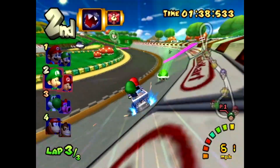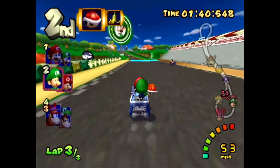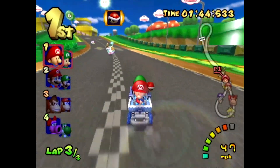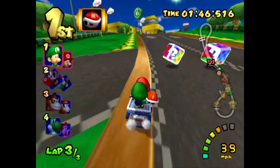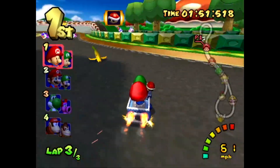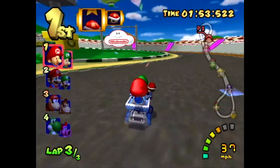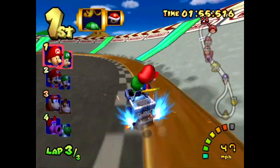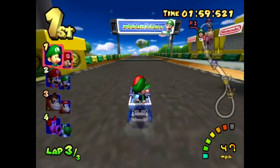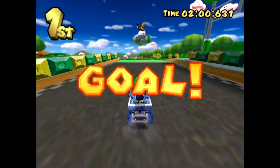Let's get another double item. They got hit by the banana! Throw that banana backwards. They hit a banana again — they're making major mistakes back there, and it looks like that's going to get us the win.